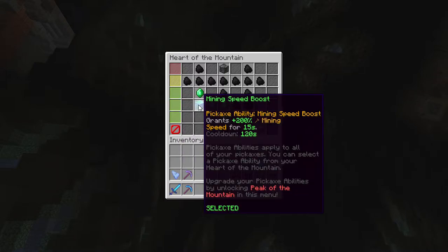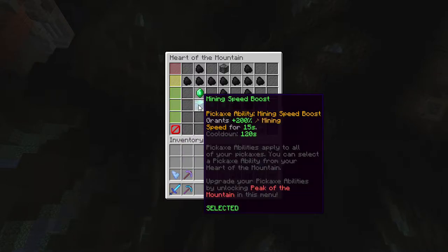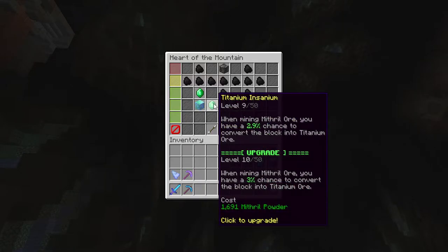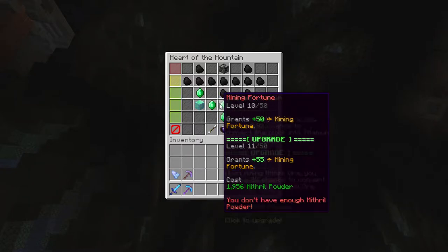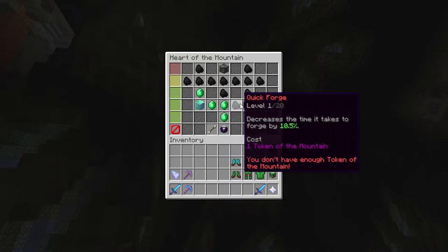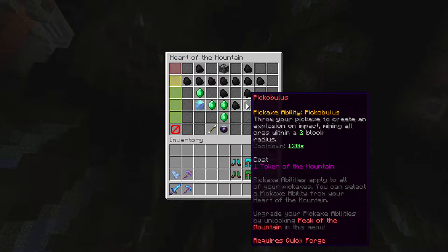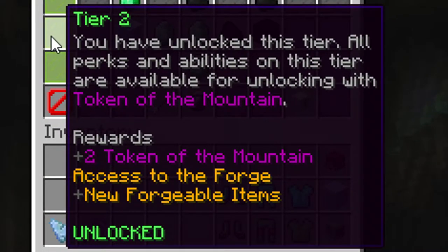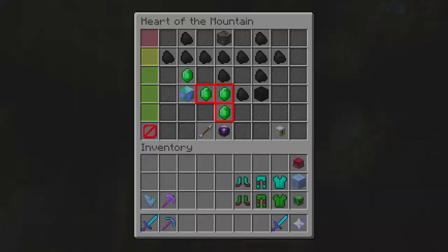Tier 2 features 5 skills. Mining Speed Boost temporarily speeds up mining every so often, so when it pops up on screen, use it. Titanium Insanium increases titanium spawn chances. Mining Fortune increases the chance to pick up more ores per block mined. Quick Forge decreases forging time. And Picopulus gives the ability to throw your pickaxe and mine ores in a 2-block radius. Leveling up to tier 2 gives 1 Heart of the Mountain token, and it is recommended to unlock Mining Fortune and Titanium Insanium.